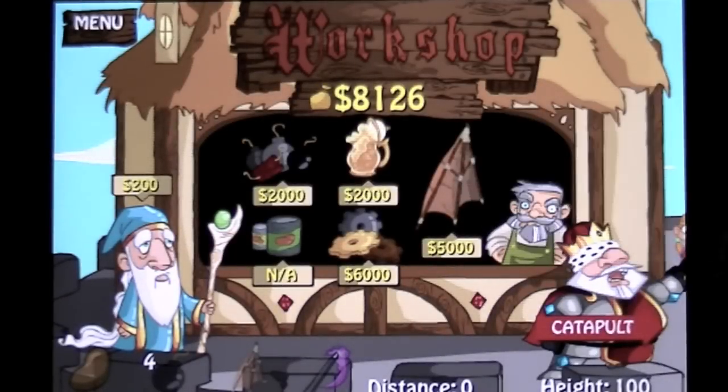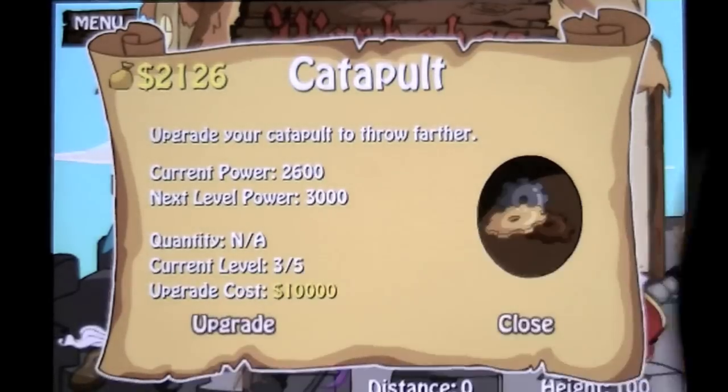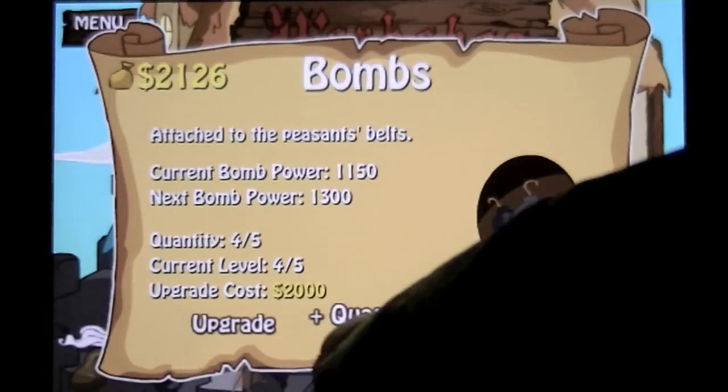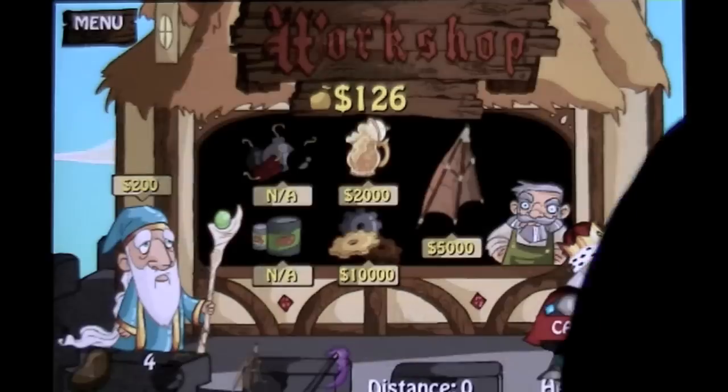These are the upgrades. I've got 8,000 — we'll go ahead and upgrade my catapult. There's other stuff you can upgrade, such as beans for farts. We can upgrade my bombs here, and I've got only 126 bucks left.